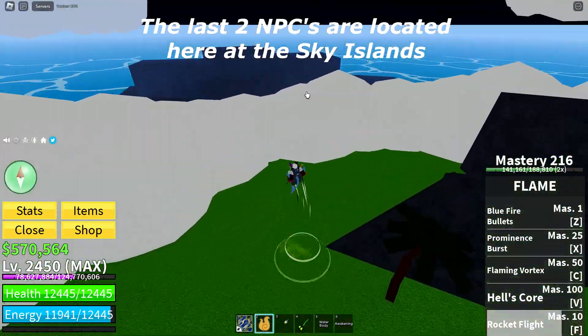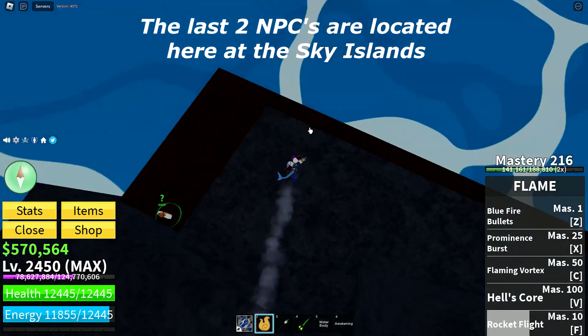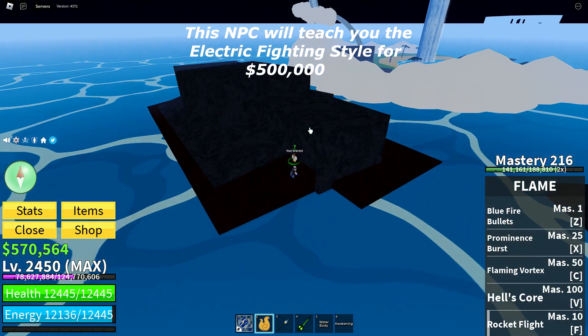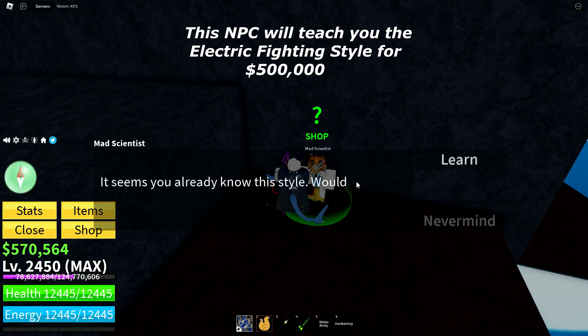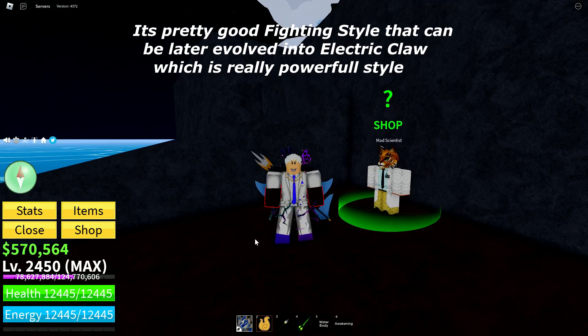The last two NPCs are located here at the Sky Islands. This NPC will teach you the electric fighting style for $500,000. It's a pretty good fighting style that can be later evolved into electric claw, which is a really powerful style.